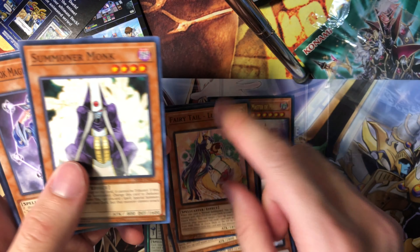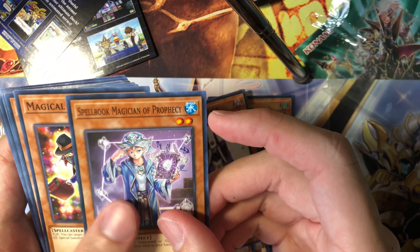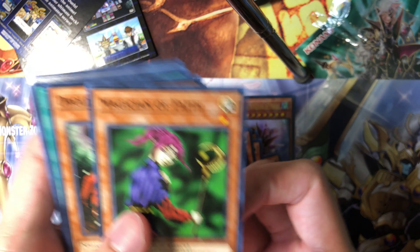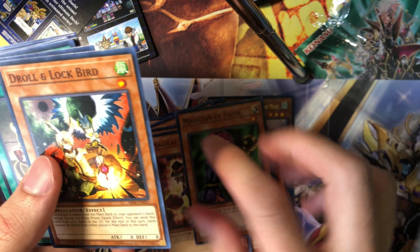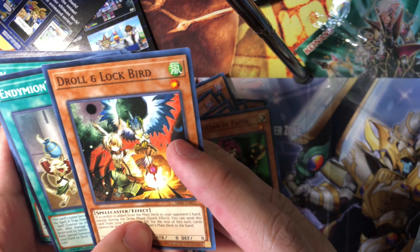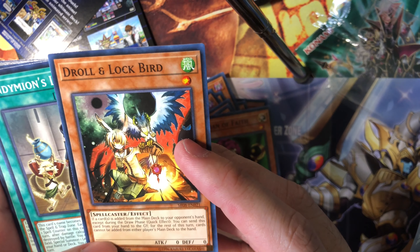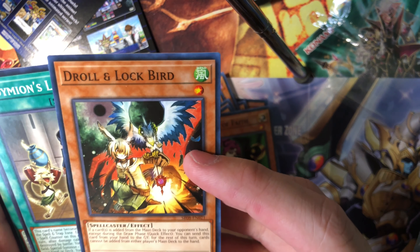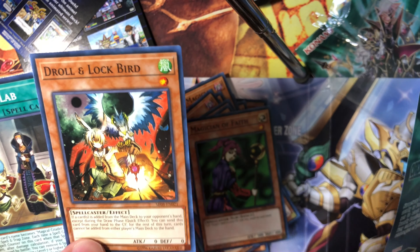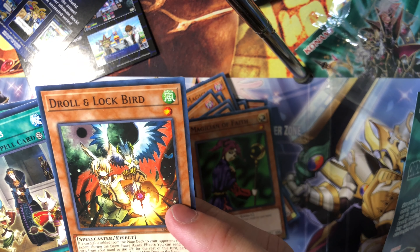Fairy Tail Luna, Summoner Monk, Spellbook Magician of Prophecy, Magical Undertaker, and Magician of Faith — one of the first few cards released in the Starter Deck. And the featured card: Draw Lock Ember. If a card is added from the main deck to your opponent's hand except during the draw phase — Quick Effect — you can send this card from your hand to the graveyard; for the rest of this turn the card cannot be added from either player's main deck to the hand. Whoa.